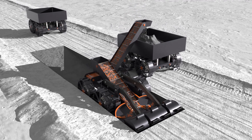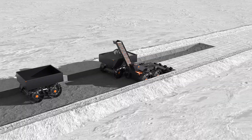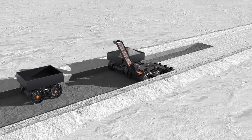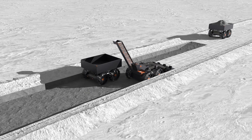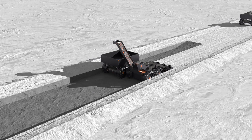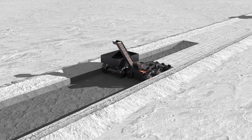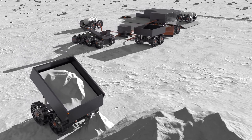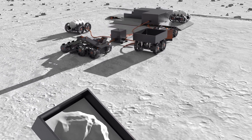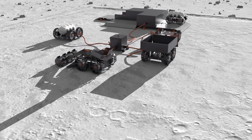At the end of the trench, the digger creates an exit ramp. The digger drives up the ramp, turns around, and widens the trench from 1.2 meters to 2.4 meters. The haulers travel alongside the digger. As the haulers are filled, they deposit their loads at the tailings site, which is outside of the excavation area.